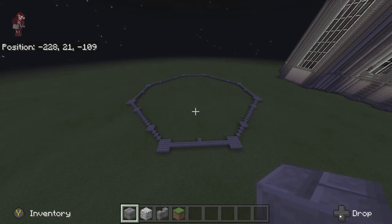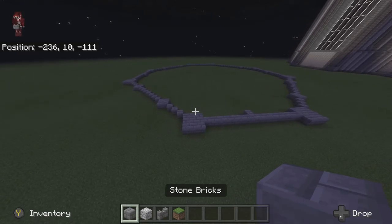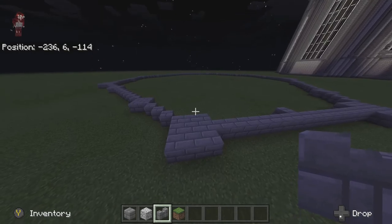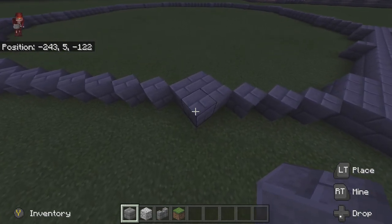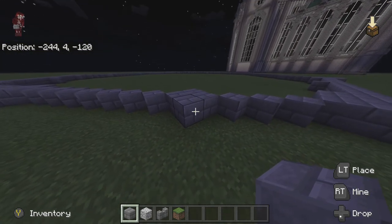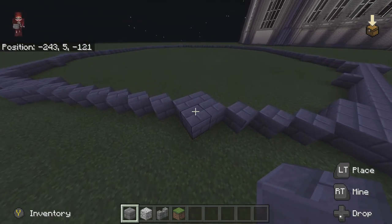Once you have that all caught up, we're going to be coming in and doing the towers. These towers are going to be made out of stone brick, and on the big towers you'll be using some stone brick walls on the corners. On the small ones you're going to want to add 52 on top of what we already have, so they'll be 53 blocks tall in total.